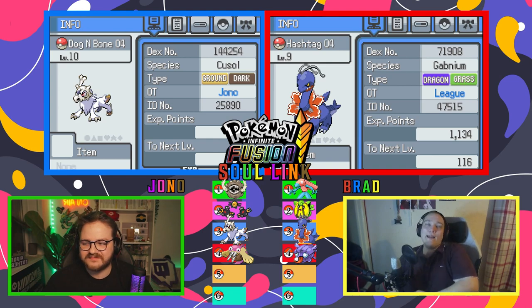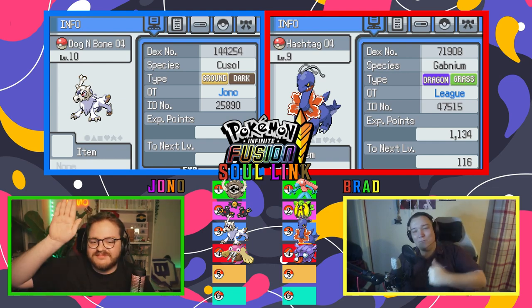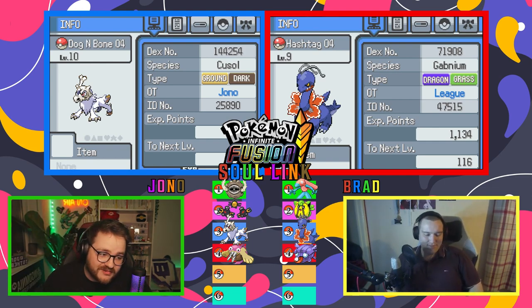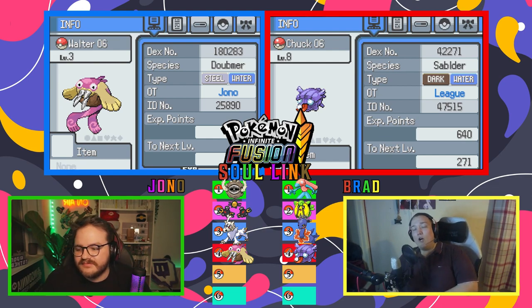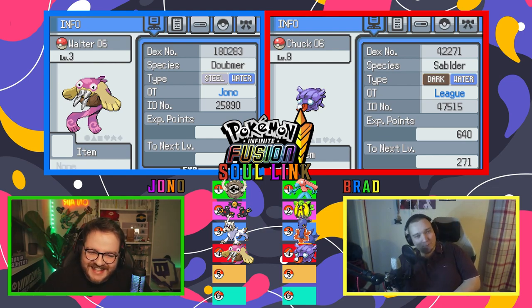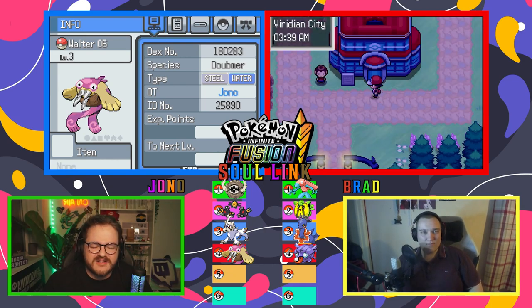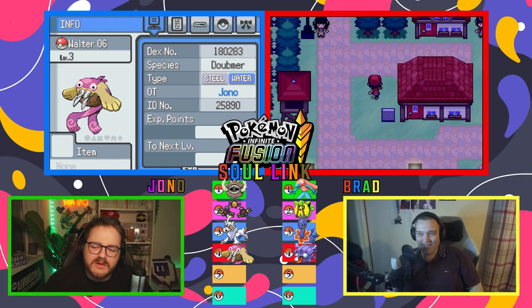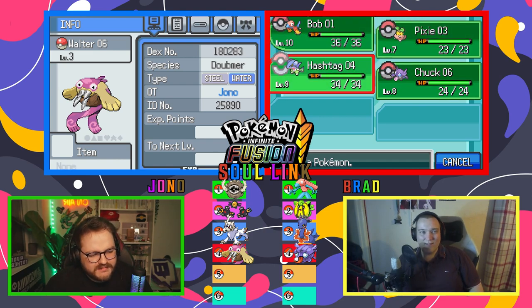And then we have my monster — Hashtag — the Gabite and Meganium, Dragon Grass, Dragon Raging everything into oblivion. I've got Dog and Bone — the Cubone Absol — which is not bad. It's going to grow up to being a Marowak, which is a lot better than a Cubone. And then our final pair — we have the office interns themselves: Chuck, the Sableye and Shellder. I've got Walter — a Doublade and a Wailmer. So a little ghosty, swordy, hand-shield boy and a whale.